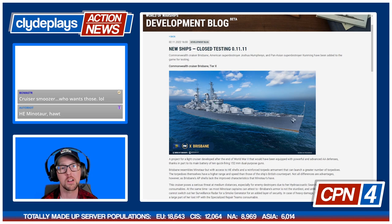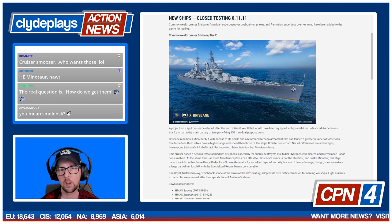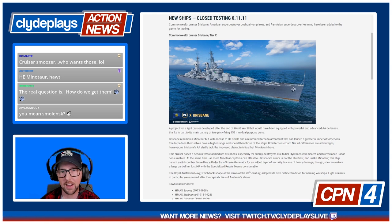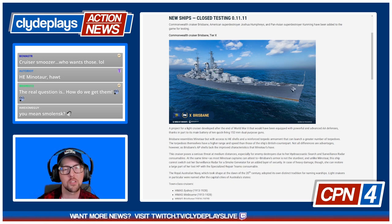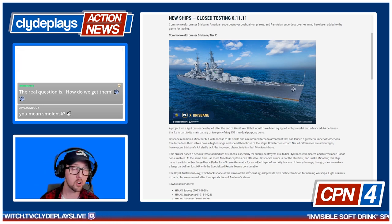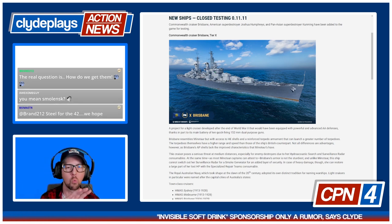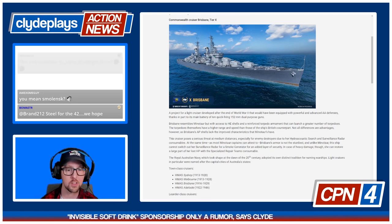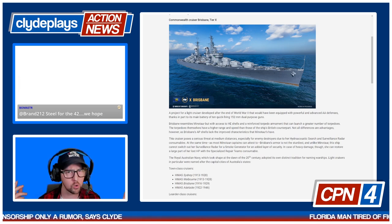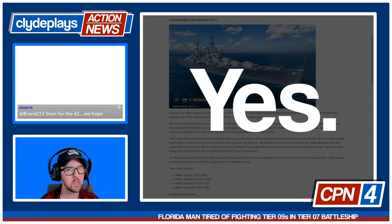We have some specs in this article, and if you're watching later on YouTube, we'll include those in the description. Check out the Brisbane — I think she looks pretty good. I like to hassle Wargaming for their monochromatic camouflages, but this one actually looks really nice with the darker gray along the bottom and lighter gray for the superstructure. It's one of a very small number of Commonwealth ships — I think Vampire 2 may be the only other tier 10 Commonwealth ship in the game.